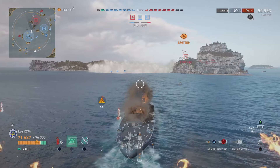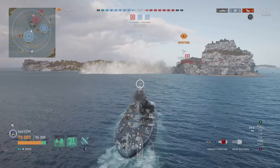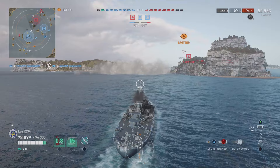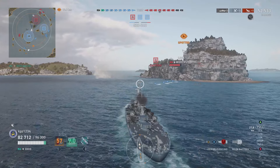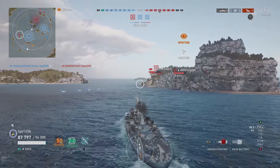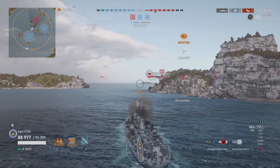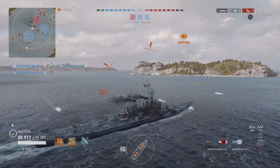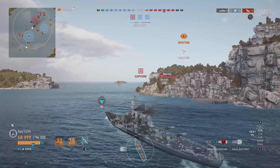The closest ship to me is this destroyer because I think the Scharnhorst got dev-struck — I don't see him anymore. So we're moving in on the destroyer and I'm spotted, really at the mercy of the Shimikaze's torpedoes now. US battleships generally have pretty good torpedo damage reduction. There's a Worcester out there on the other side of the island. We're just going to keep matriculating down the field, as Hank Stram used to say. Here come the torpedoes — why would my blue team destroyer spot the enemy destroyer? Nope. We are flooding now.